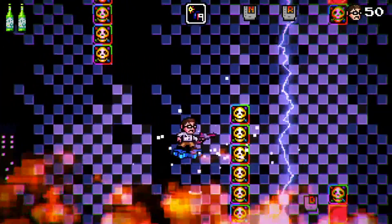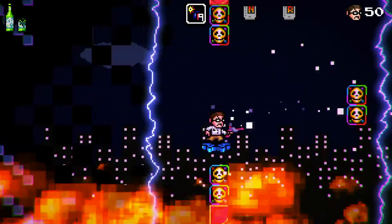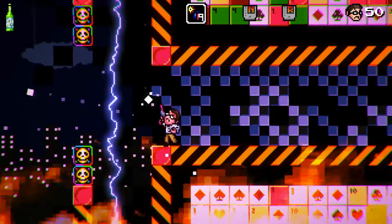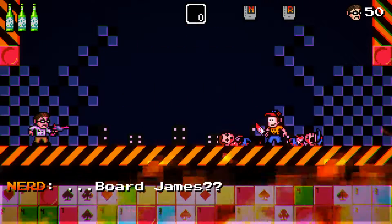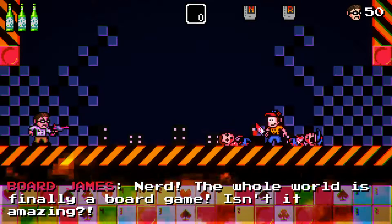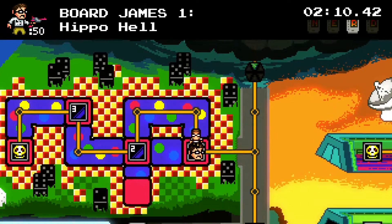Look out for the beer kegs in the level — they help refill your beer bottles, which is useful for final boss battles or any other boss battle. Also look out for NES cartridges that spell the word 'nerd'; they are scattered throughout the game, so replay value is absolutely excellent.